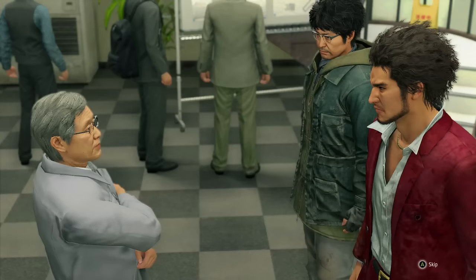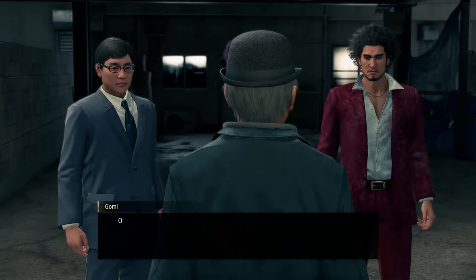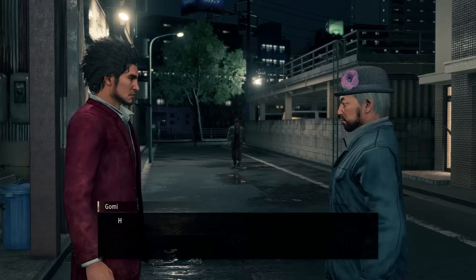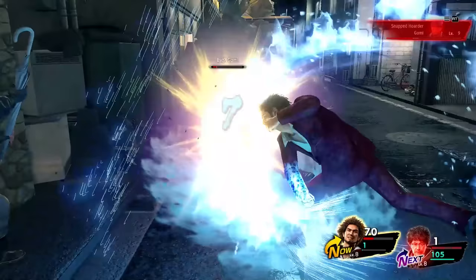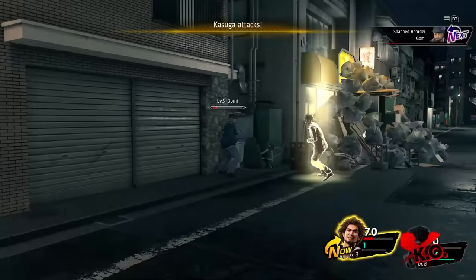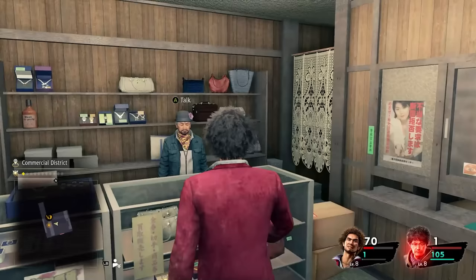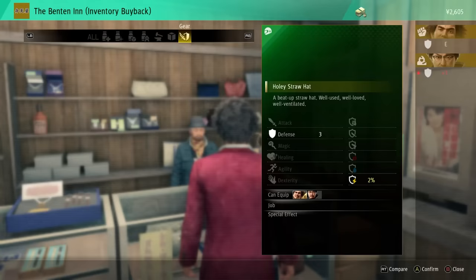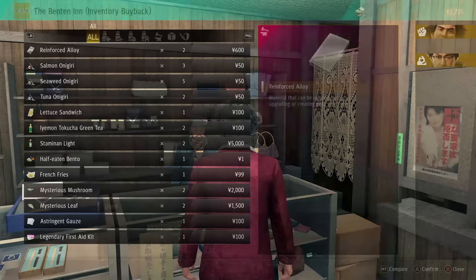On the way there, we trigger the first couple of side quests, the most important one being the Pawn Shop. Gomi, the Pawn Shop owner, is actually rather tanky but doesn't do a lot of damage, so after a couple of Tenacious Fists he's down and the Pawn Shop is now open for business. The Pawn Shop is the only place in the game where we can sell off unneeded items, so this one is pretty important — especially early on when money is tight.